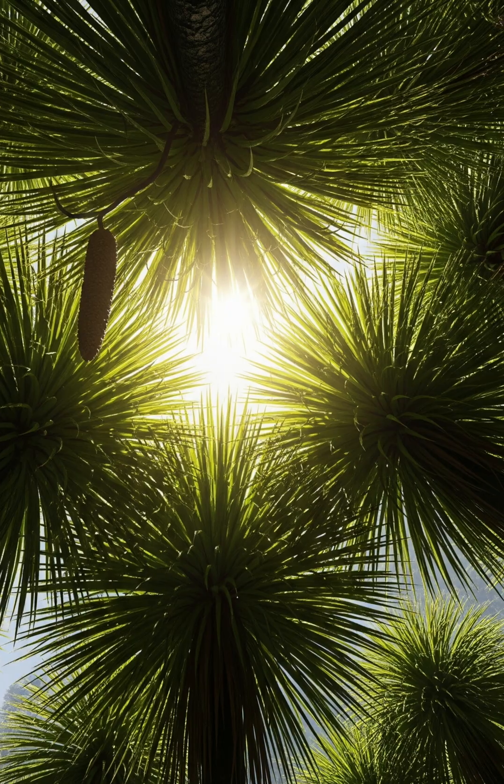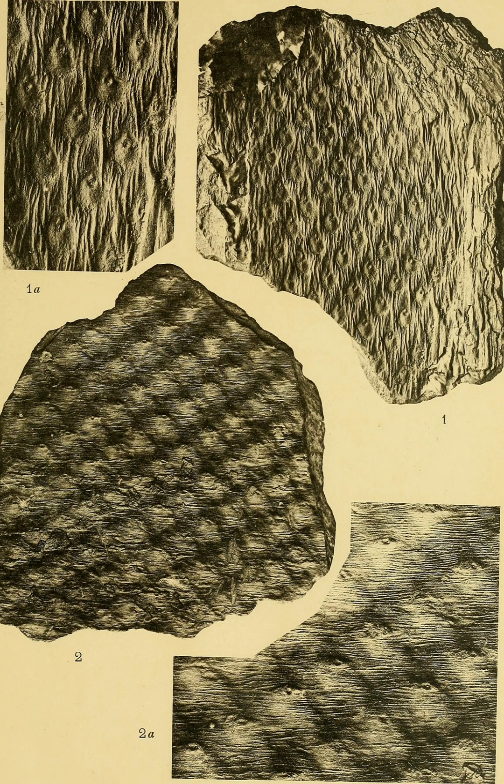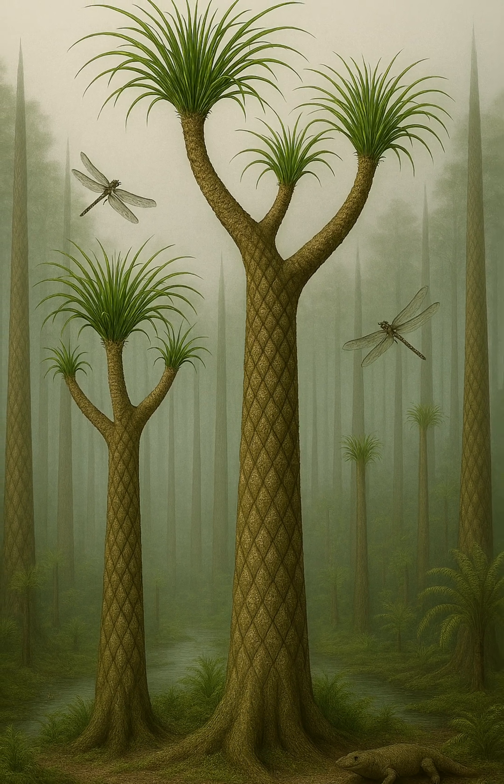Its tall, mostly unbranched trunk was marked with a distinct pattern of diamond-shaped leaf scars, each representing where a long, grass-like leaf had once grown. Most of its foliage clustered near the top, giving it a palm-like silhouette when viewed from a distance.